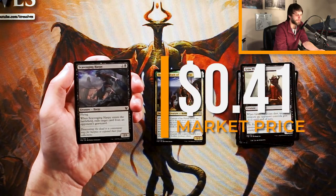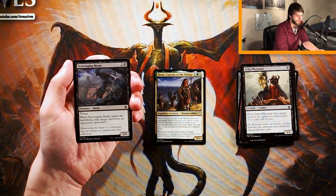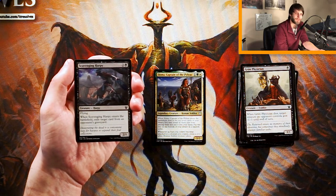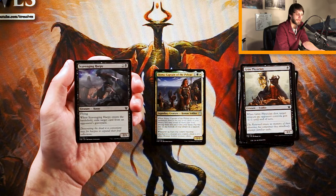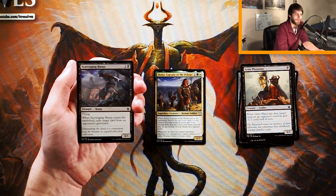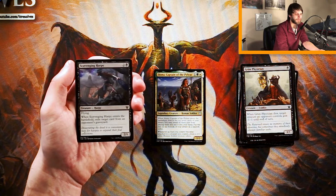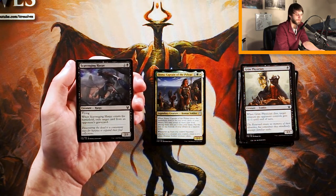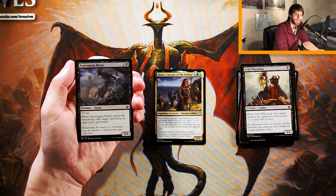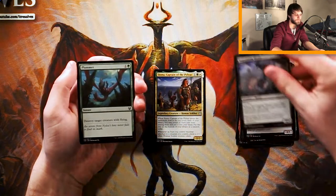Scavenging Harpy is a 2/1 for two and a black. It does have flying. When it enters the battlefield, exile target card from an opponent's graveyard. I am very underwhelmed with this card. It's okay, surprisingly, because there is that strong recursion factor in the set, but it really depends on the deck you're in. There are a lot of decks that don't really care about that. What I will say is this does a great job of dealing with escape, and it gives you a kind of maindeck-able out to that. A 2/1 flyer for three is not amazing, but hopefully it will get in for a couple of swings. The real value is being able to tag an escape card or a really good recursion target, though I don't think it's worth first picking ever.